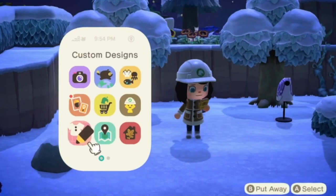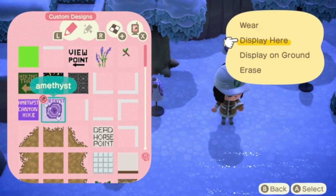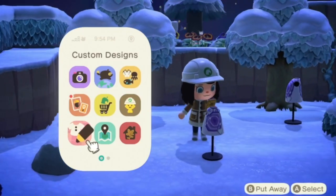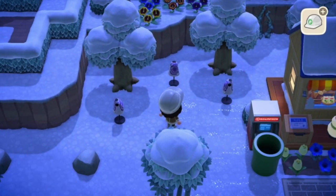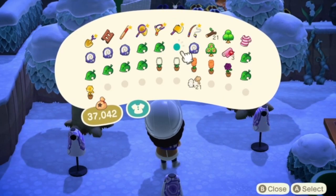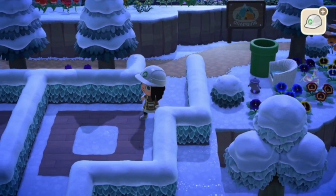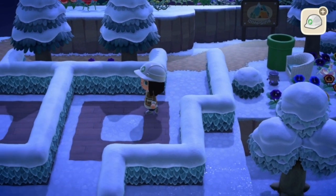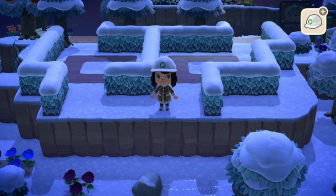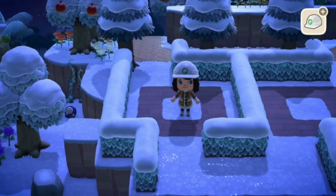I had to go around my island and put mannequins in spots that the rocks could possibly spawn, and I was really hoping I got all the spaces. This is what it looks like before the rocks started moving — for two rocks anyway, the two that I destroyed. Let's go to the next day and see if one spawned in there.